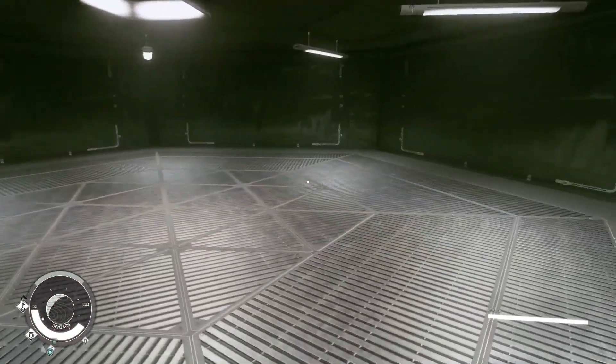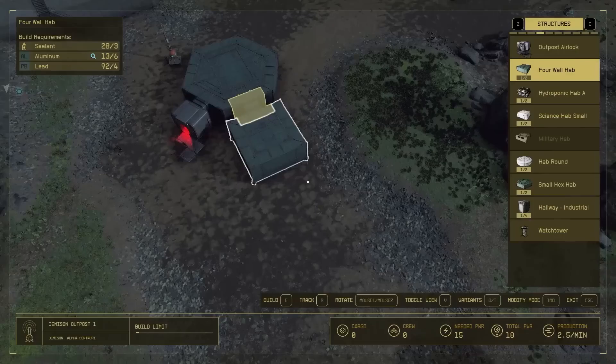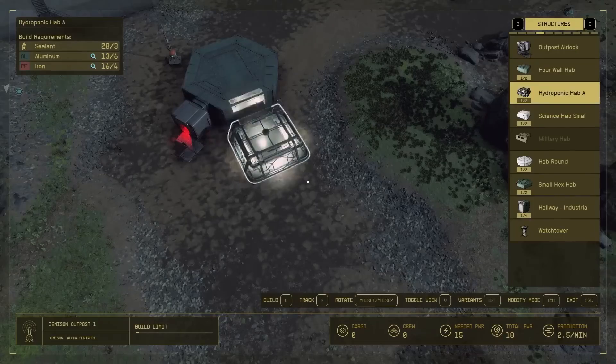It's important to protect your outposts from hostile fauna and pirates. Building turrets can help prevent any threats from destroying your outpost.